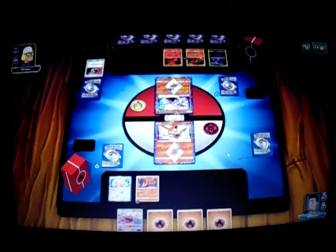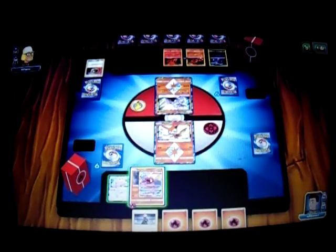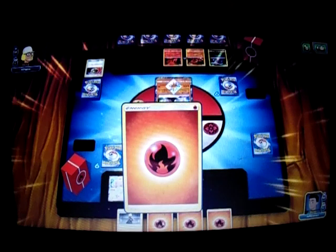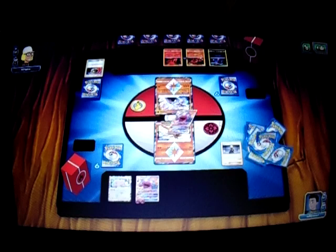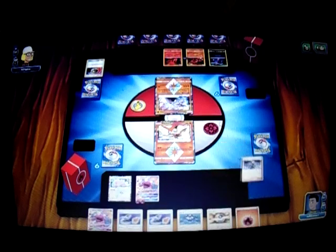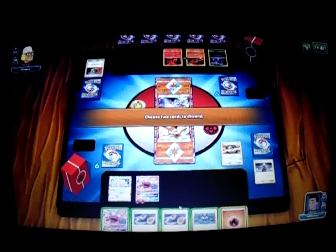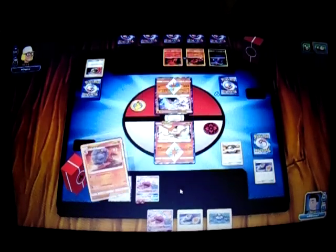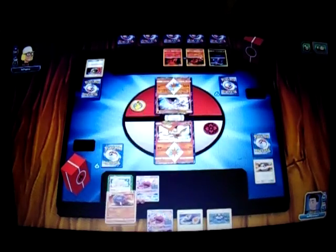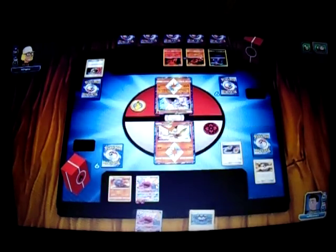Now it's my turn and I got a Cynthia — that's a good top deck. So I'm going to evolve into my Mercargo GX, play a Fire Energy on it, and play the Cynthia. What we got off Cynthia — I definitely want Smooth Over here, so I'm going to grab that instead. I'm going to discard the Fire Energy and the Switch to grab Smooth Over Mercargo. I can get a knockout on this Diancie right here.